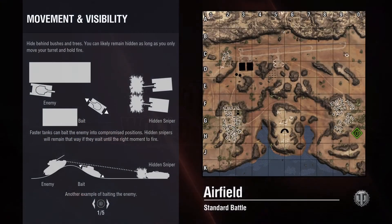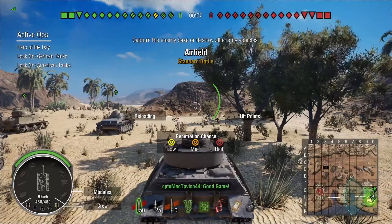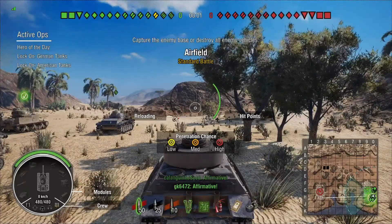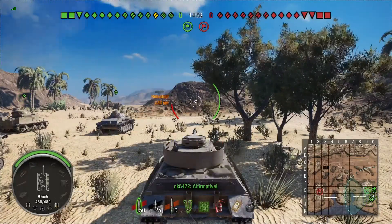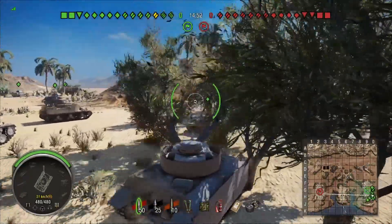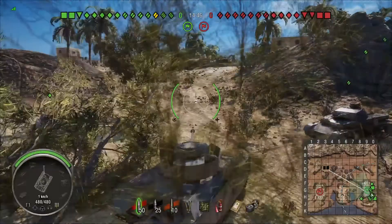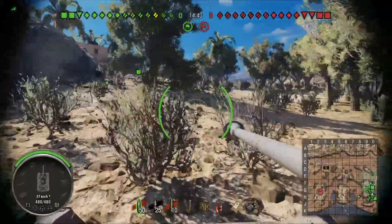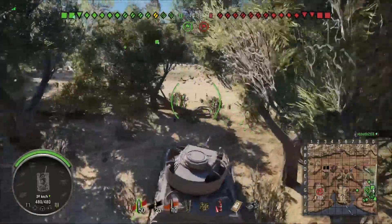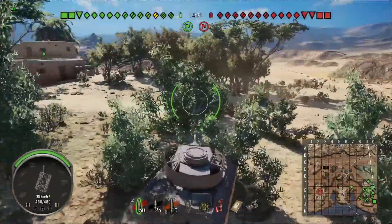Welcome back to World of Tanks on the PlayStation 4, this is Tactic Angel. We are playing a game in the Panzer 3/4 - a tier 5 tank that I don't think actually exists. This is kind of a hybrid between the Panzer 3 and Panzer 4, and it's got kind of neat frontal armor on it.